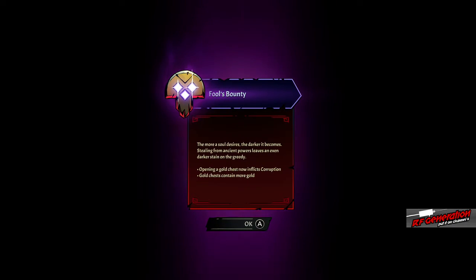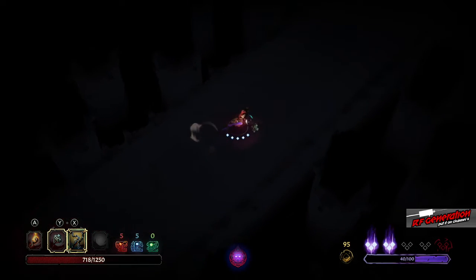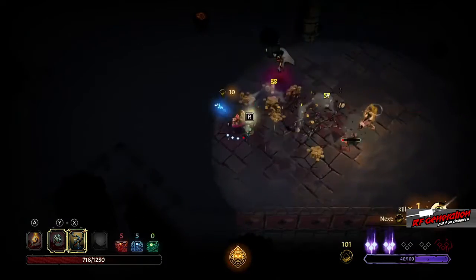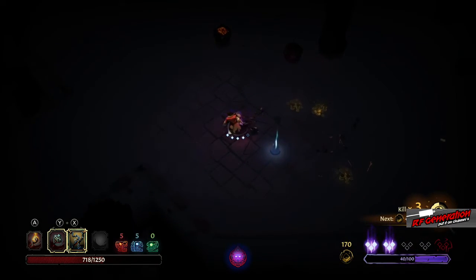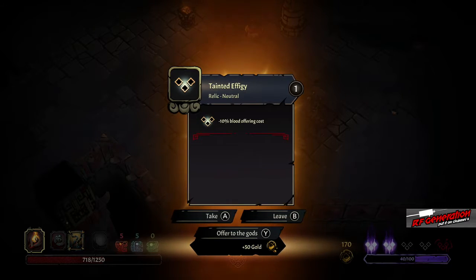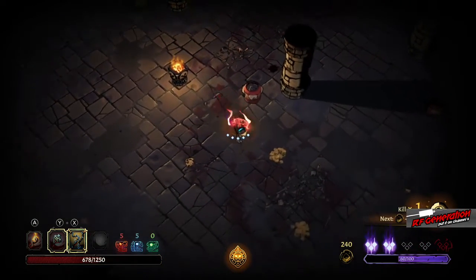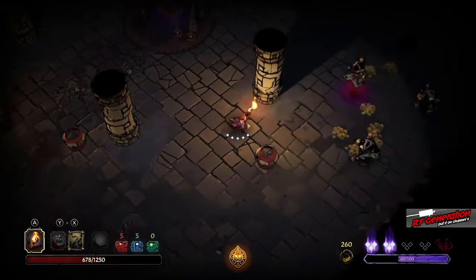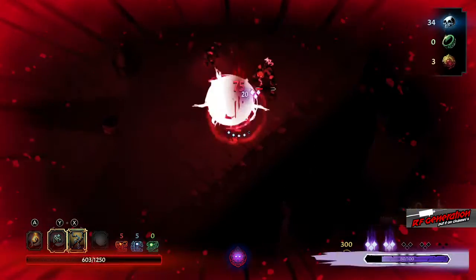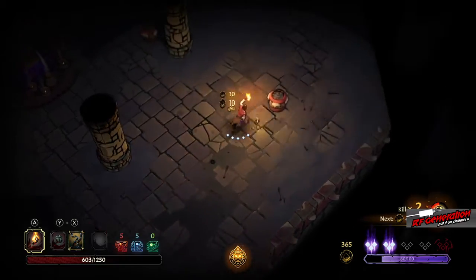Fool's bounty: open a gold chest, now inflicts corruption. Gold chests contain more gold — alright, that's good. We have a save available that we're not going to use; we're going to keep going. One of the other things about this, kind of a problem, is that if you're in the dark, you take more damage.